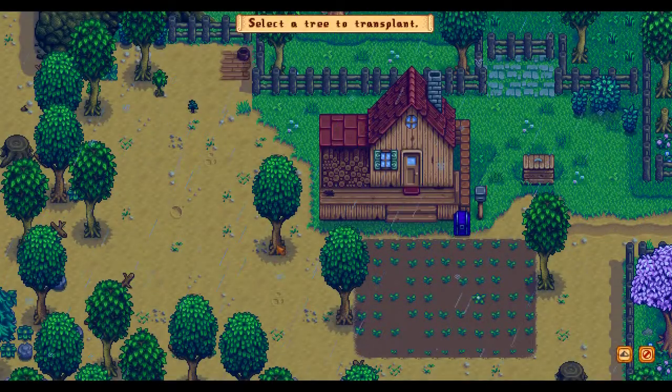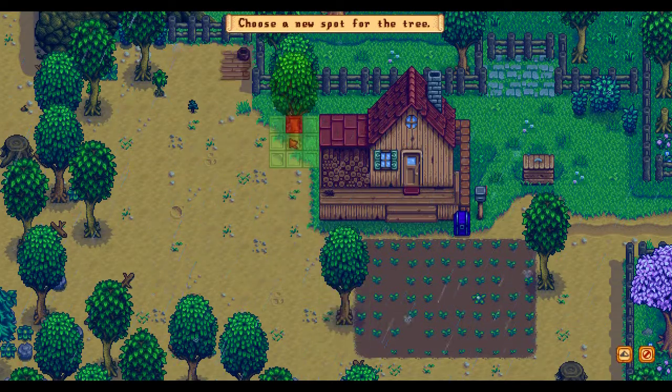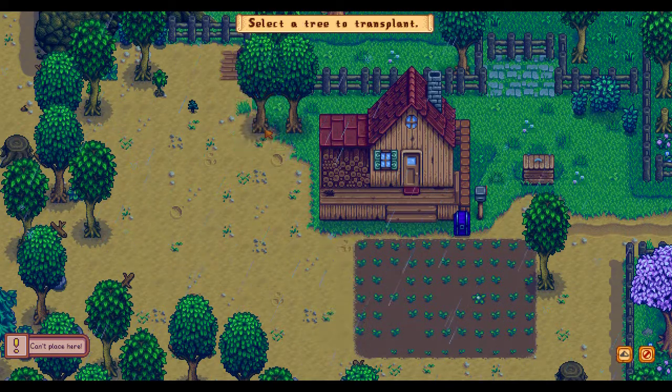Here you can see Transplant Trees. I can, for example, click here and say I want to move it here, and I just can. I can't put trees directly next to each other though — that's a little bit annoying. I thought I could put them next to each other.